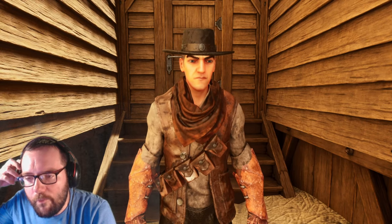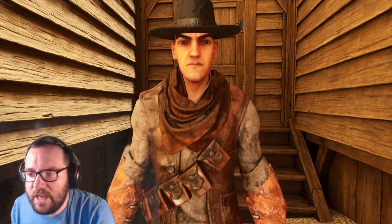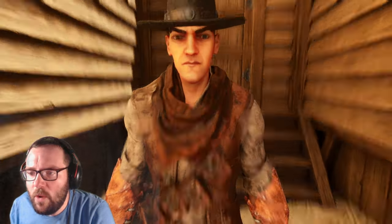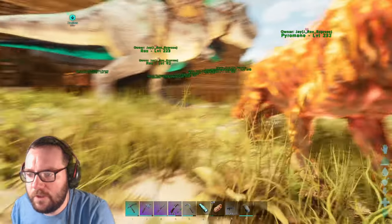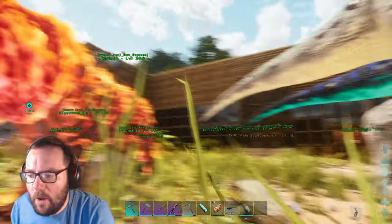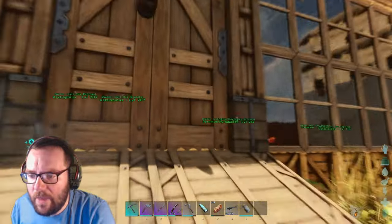What's going on guys? Welcome back to another episode of Ark the Center. Last we left off, we tamed that little spider thing after we failed to find a Civithereum. But since then, we've done some off-camera work. So first things first, as you can see, there is a wall around my base now. So we shouldn't have to worry about Pegos or Dylos ever again.